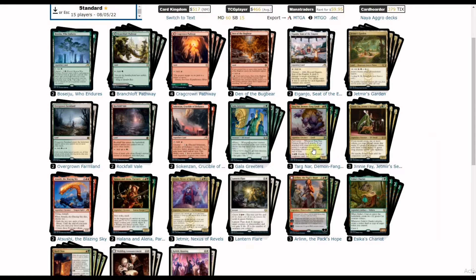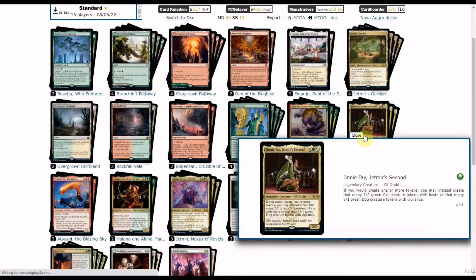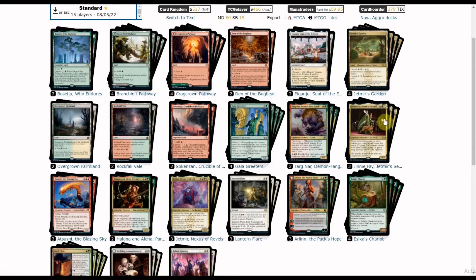We run three copies of that, and also three copies of Jinnie Fey from Streets of New Capena. She turns any tokens you create into either a 2/2 green Cat with haste or a 3/1 green Dog creature with vigilance. For each token generated you can choose between the two options depending on the situation.